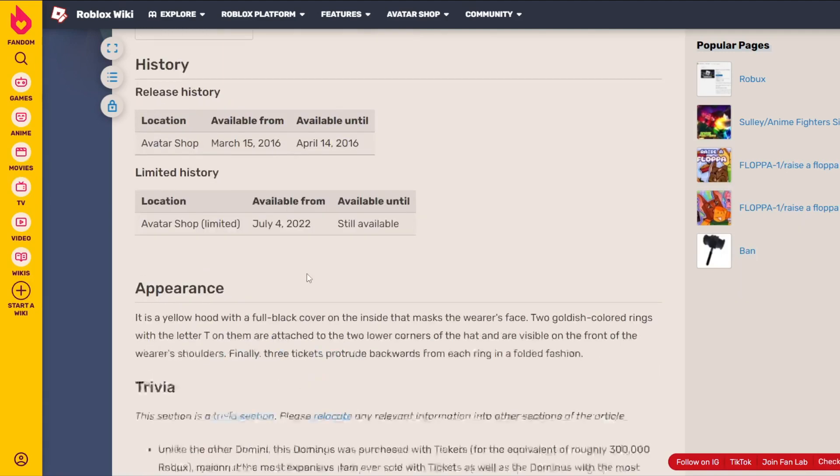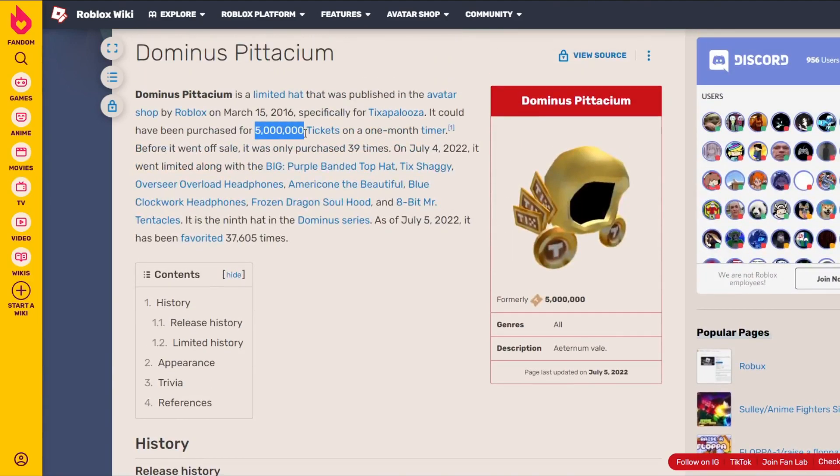There's only 39 owners of this hat. It was on sale for 5 million tickets on a one month timer, so people had one month to buy this — which is a long time, but one month is not enough time to get 5 million tickets. A lot of people probably exchanged their Robux for ticks, which was a feature you could do back in the day. I think 5 million tickets is equivalent to like 300,000 Robux, so it's kind of the average price for a Dominus.